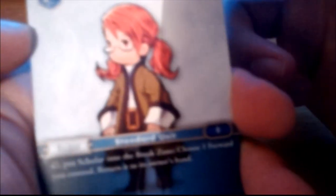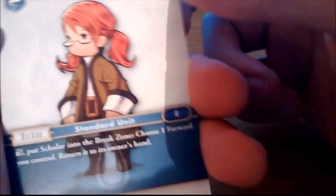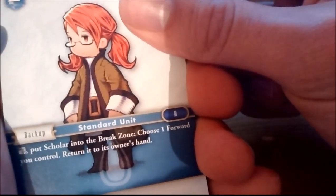When I'm doing the Pokemon openings there is a 3-card trick. Now if this is just random cards then I don't think there will be any 3-card trick. So we have Scholar. Put Scholar into the break zone, choose 1 forward you control, return it to its owner's hand.